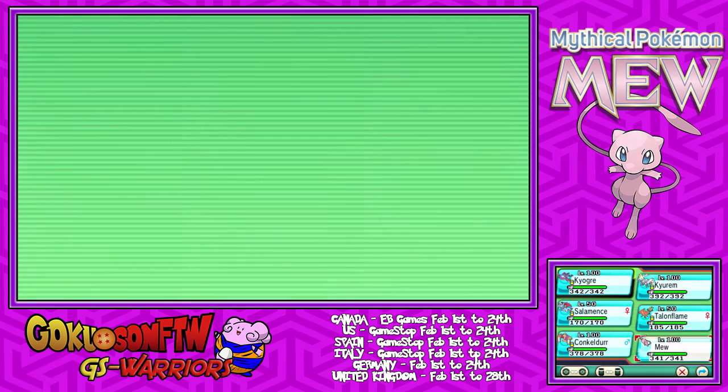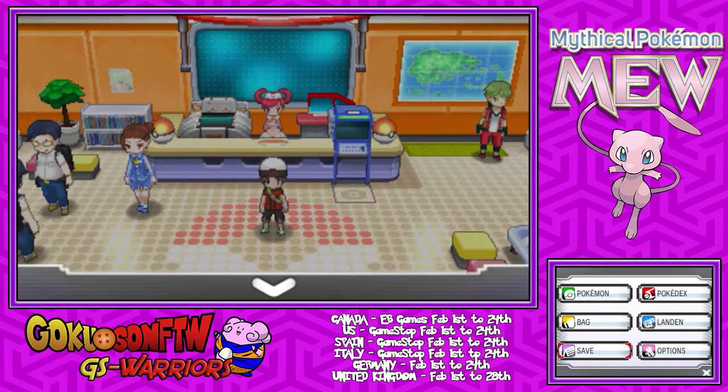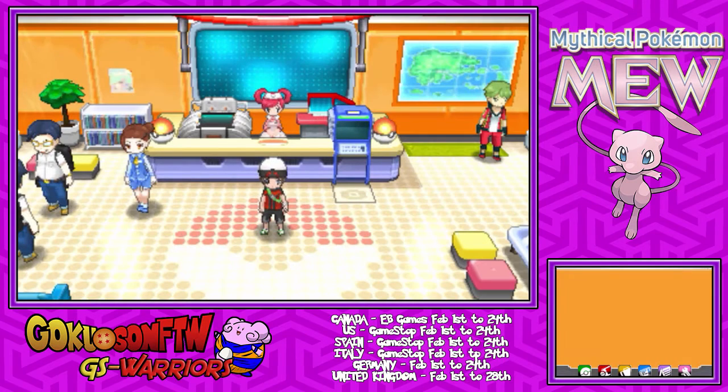After you receive your Mew, make sure you save your game. It won't matter if you save your game or not because you will be able to soft reset if you want a better nature or something like that — she'll still be there if you don't save your game. But if you want the same nature and everything, make sure you save your game so you don't lose that Mew.